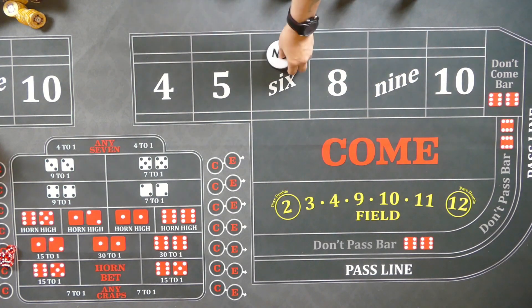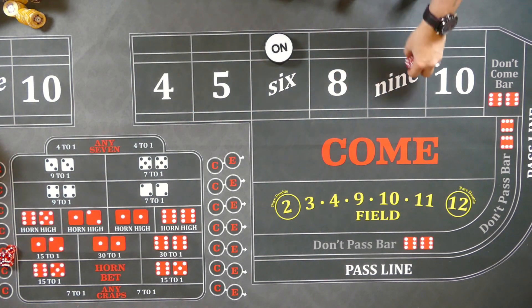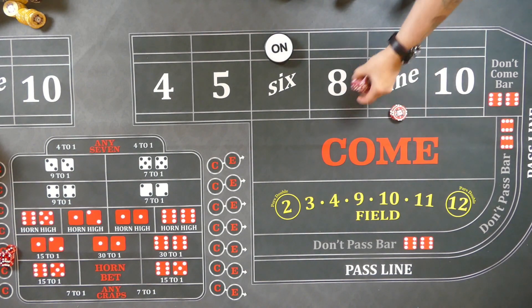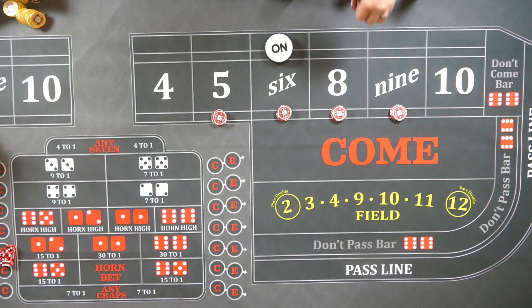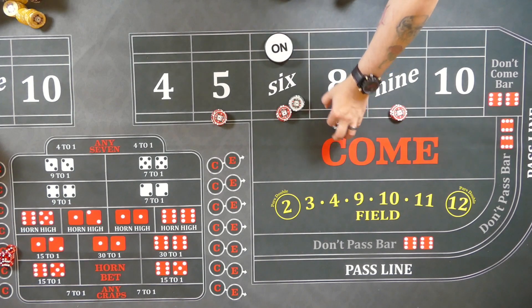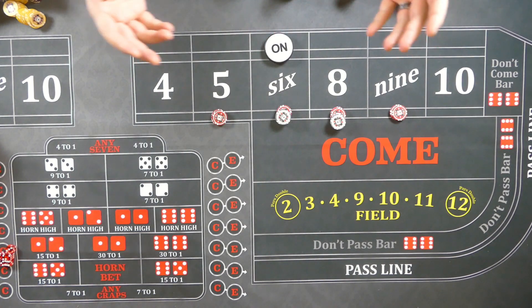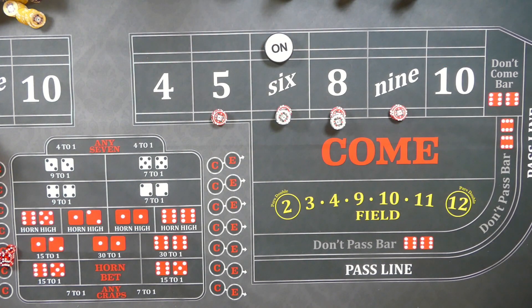Fairly simple. He waits for a point to establish, and since he's setting it at 88, I'm going to assume he's just placing it including the point, instead of doing a pass line. He does exactly what it sounds like: 88 inside. From there he bases it off the number of hits — he's taking the inside, he's taking an expand, he's taking a regression, and he's taking a power press, and building it all up into one bet.